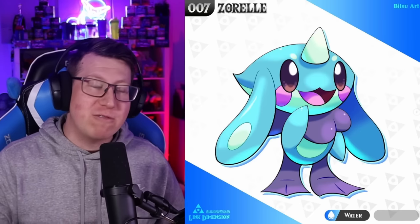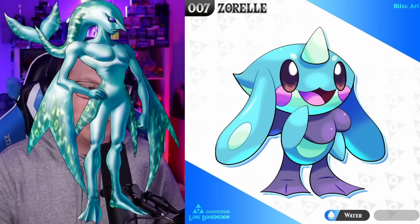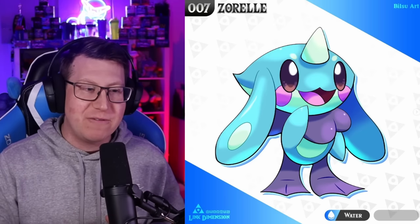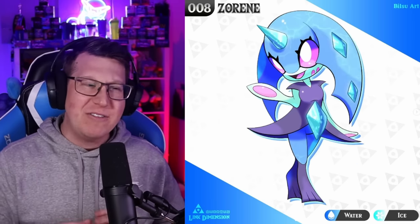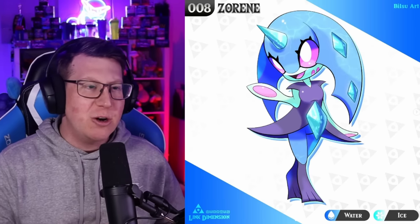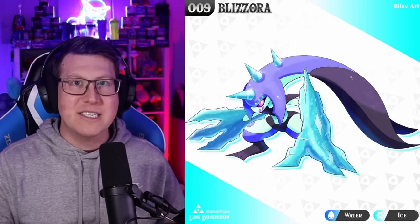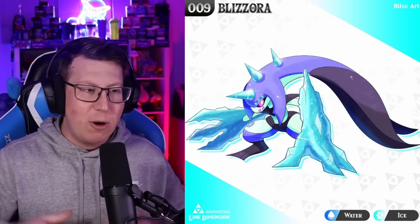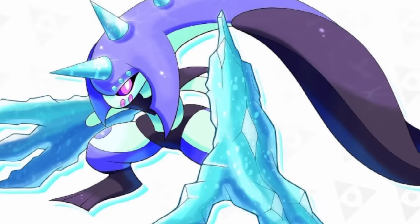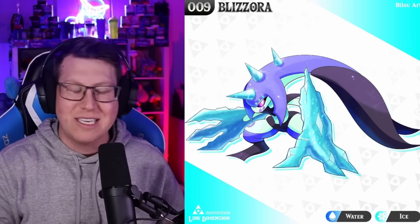Our water starter is Zorrell, combining Zora and Propel, because this is obviously a very good swimmer. It's got big ears, fins, legs, and a horn on its head. It evolves into Zorine, which looks very feminine with little gemstones and that horn. And then finally into Blizz Zora, combining Blizzard and Zora - massive frozen arms and a really long back of the head. That is actually a water and ice type.